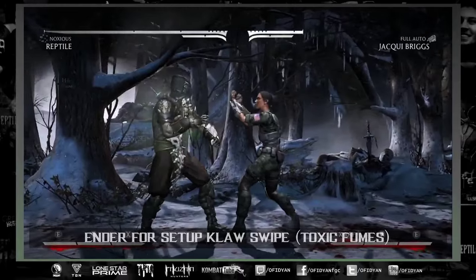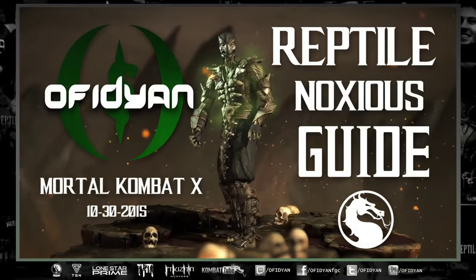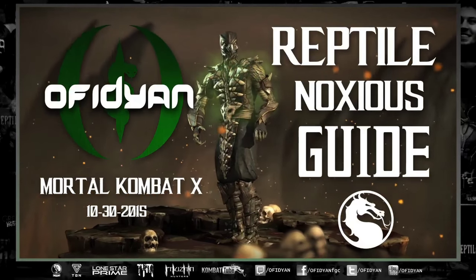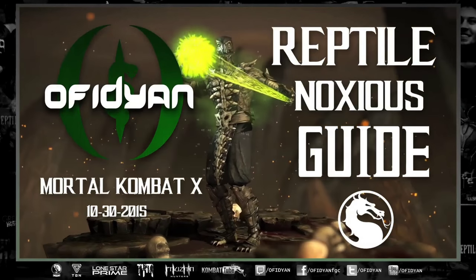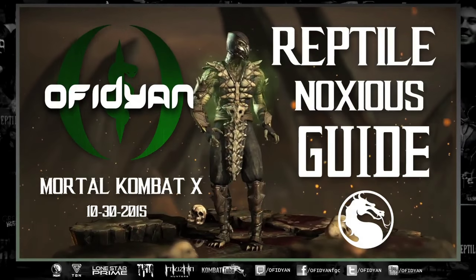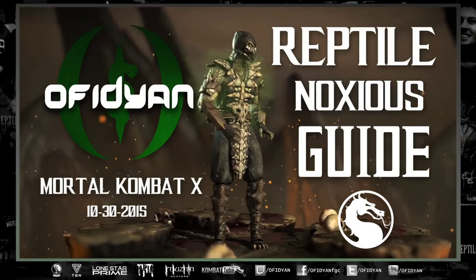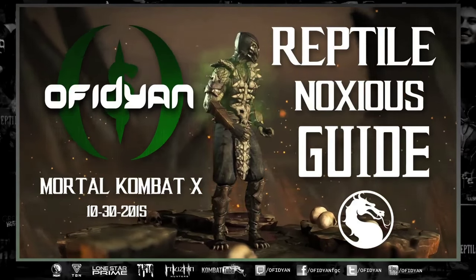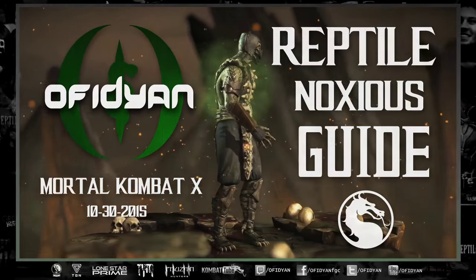That about wraps up Noxious — hope you guys enjoyed the guide. I'll be making more guides, especially for the other variations Nimble and Deceptive, which I feel are much stronger. If you missed any of the combos, check out the combo guide — Reptile is very similar across all variations, so most of the combos you want are there. Thanks for watching.